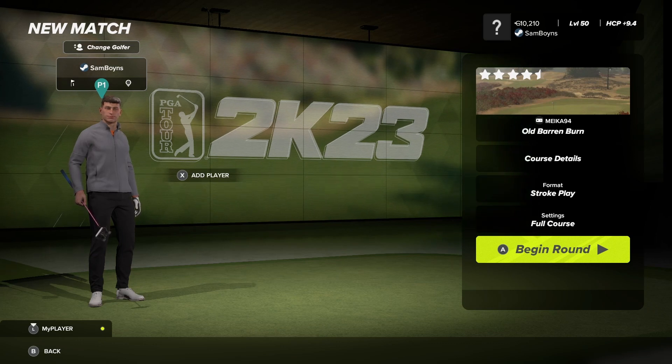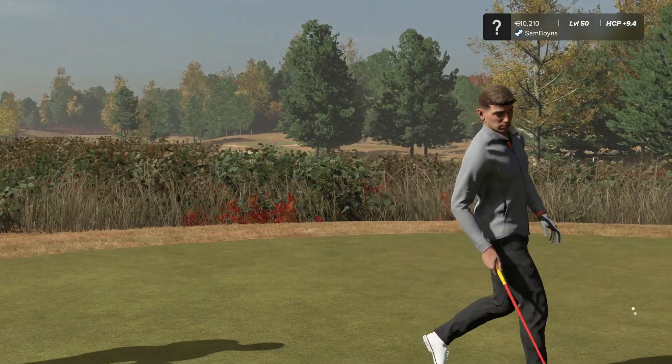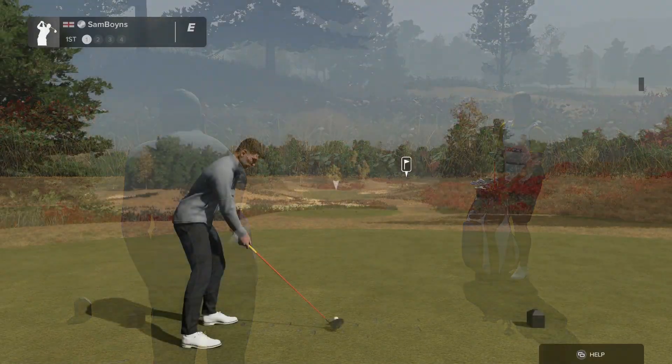Hello everyone and welcome back to another PGA TOUR 2K23 course play. We're back with the Challenge Circuit Design Contest once again. This time we're going to Old Baron Burn by Micah94. Now this course, according to the forum post, has a very specific inspiration of a photo or photo set of Old Sandwich Golf Club in Plymouth, Massachusetts, from the Instagram account Lynx Gems.